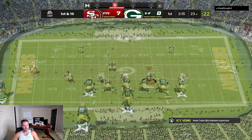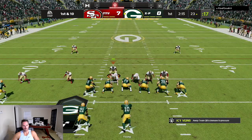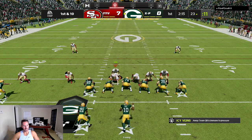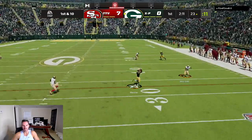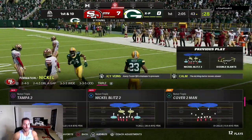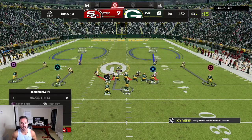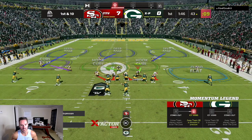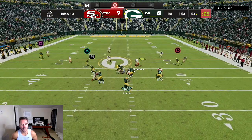Now he's trying to spread me out. I don't really like this nickel triple all-out blitz against spread formations, so I might have to change this up. I like it more against tight, compressed formations where the receivers are lined up close together — it's just a little bit easier to defend. I get the pressure but it's hard to stop the spread. I feel like the spread is hard to stop when you're blitzing on this year's game because coverage is trash. I'm going to try to mix in a little bit of coverage. Running back out of the backfield this year is really hard to stop.